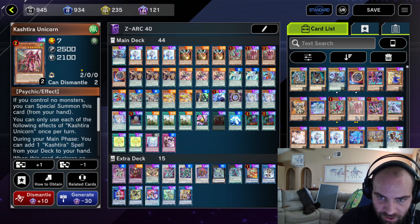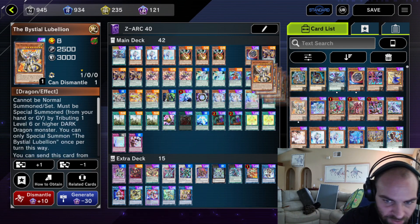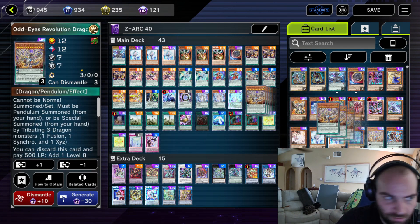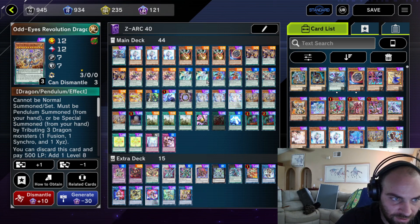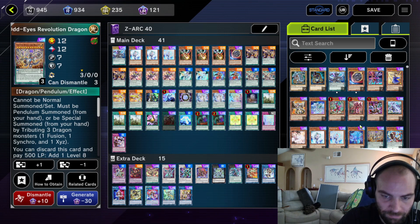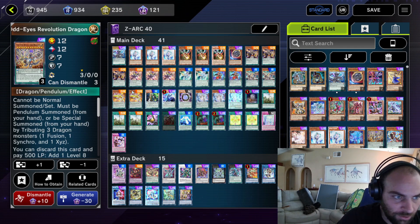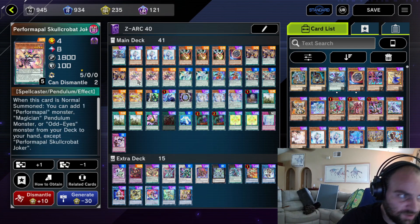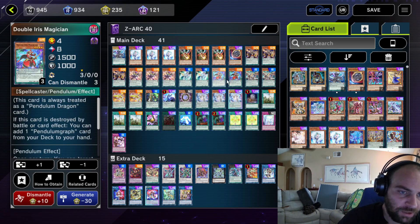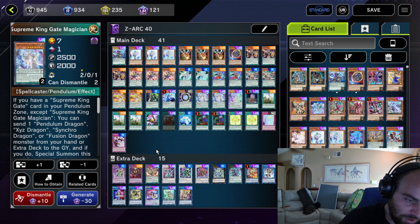You don't have to play 40 cards — you can play a lot of cards. You want to throw a Kashtira package in here? Throw it in. You want to throw Bystials in here? Throw Bystials in here. You want to throw a couple Revolution Dragons to get into your plays a little more? Do that. Pendulums are a very flexible deck. It's just important that you have your core Magicians, your Wisdom Eye, your Performapal, your Harmonizing, Double Iris, Gate Magician, and your Dark Worm Dragons. You need that stuff.